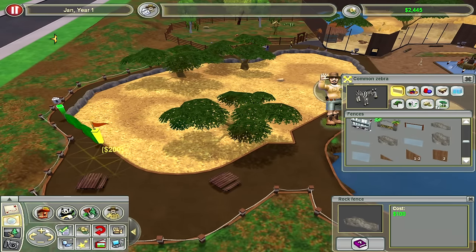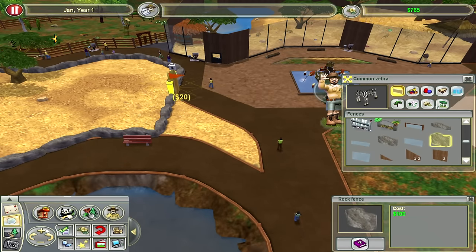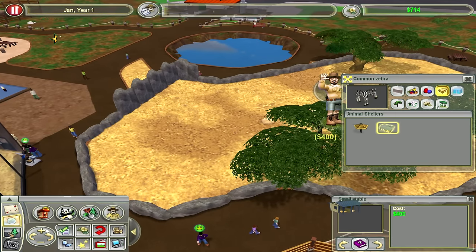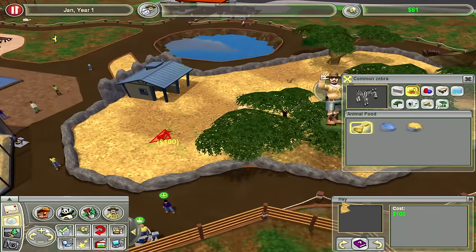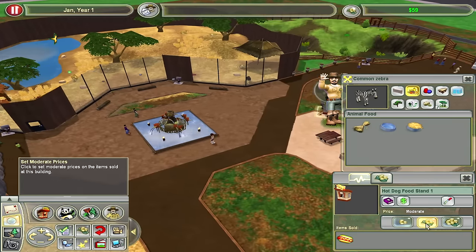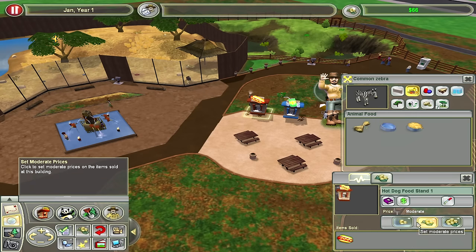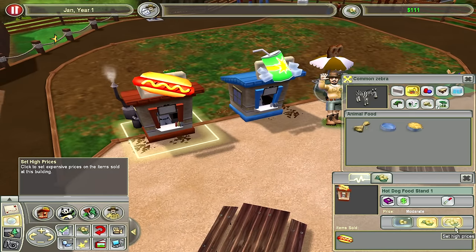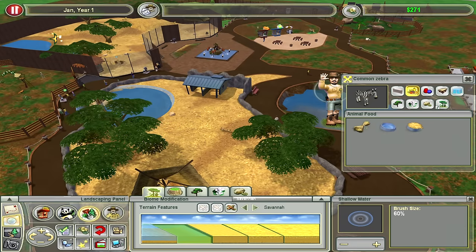These fences are $100 a pop — not helping me at all. Maybe do something like this to wall off that little area. We'll put their home right here — a nice little stable for them. Give them one of these. I've got $117 to get these zebras happy — I'm going to need to make some damn bank. I gotta amp the prices on the hot dog. How much is the hot dog right now? I want to know how much the hot dog is. Give these zebras some water over here.